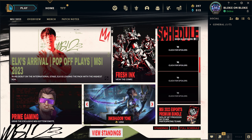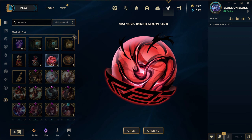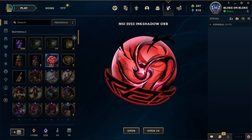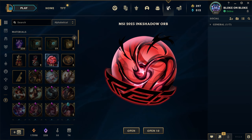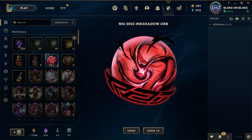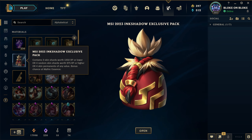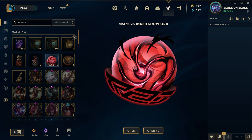How are you going YouTube? It's Satisfactory here bringing you a brand new video. Today I'll be unboxing the Ink Shadow Orbs. MSI has released a new event, as you all probably know, and they brought orbs out to go with it. The Ink Shadow skins look pretty nice and I just couldn't resist the urge to buy some Ink Shadow Orbs to see what we could unbox. I'll be unboxing 54 of these Ink Shadow Orbs today plus two grab bags and the exclusive pack. To start things off I'm going to unbox the Ink Shadow Orbs first. We'll go 10 at a time like always.